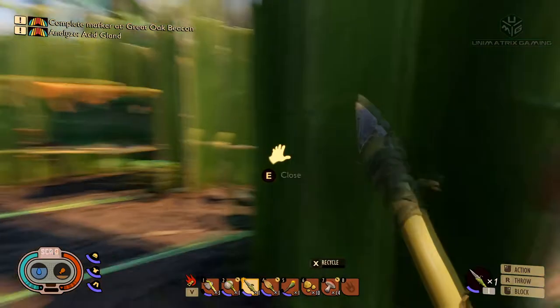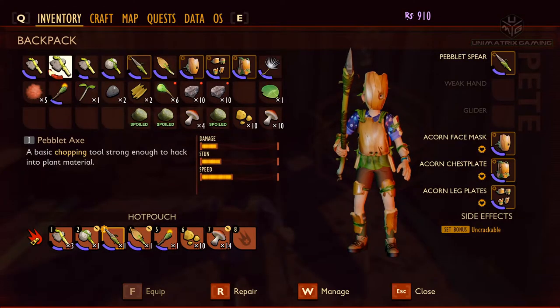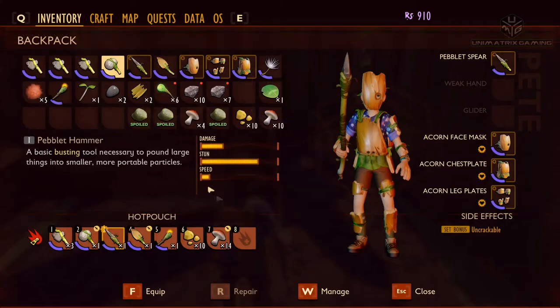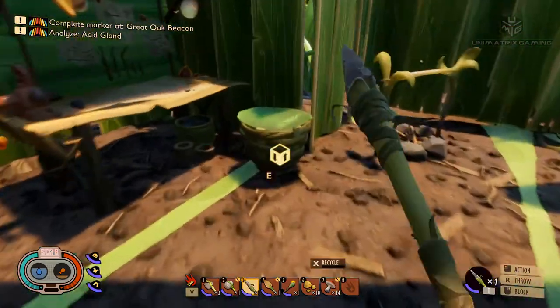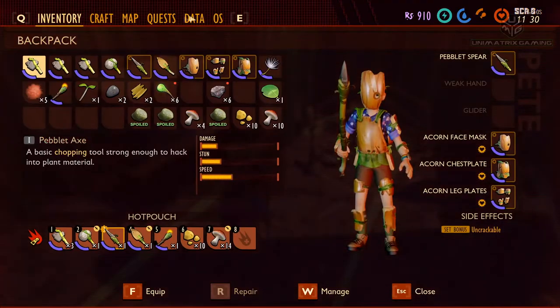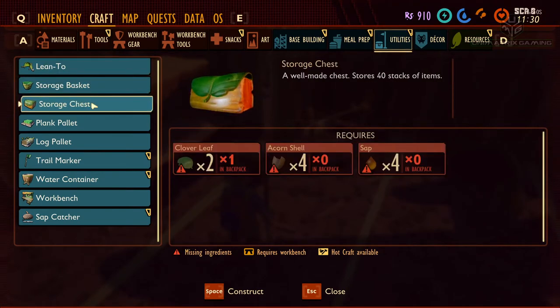Let's get inside so we're nice and safe and take stock of what we've got. Can we repair this now? Yep, and it only uses one quartzite — that's brilliant! Let's go through and repair all of these. Everything's nice and topped up. Let's dump off some of that quartzite — we definitely need to make another storage bin, don't we.